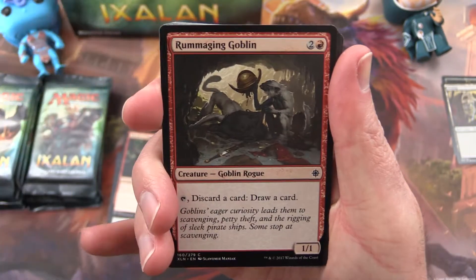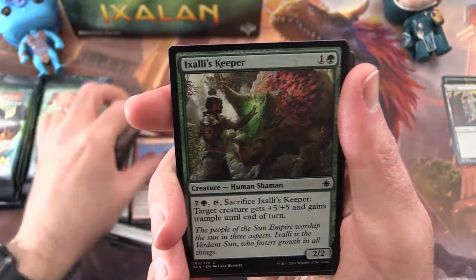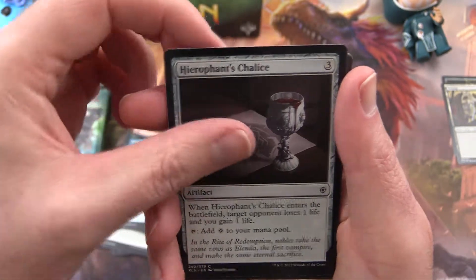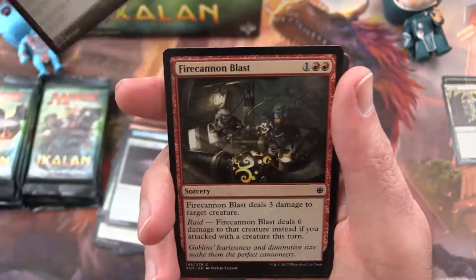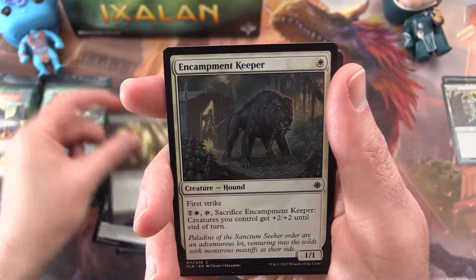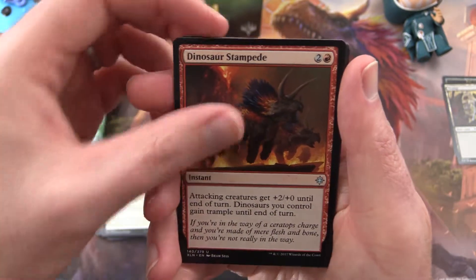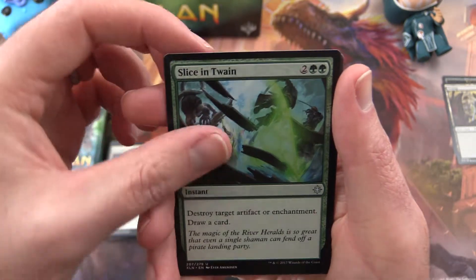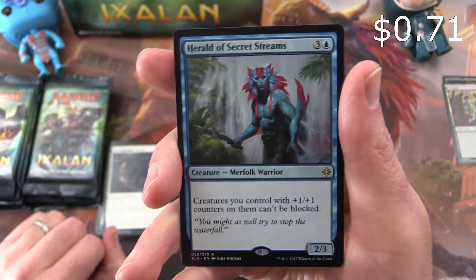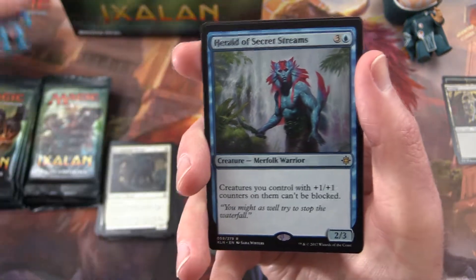Next pack: Rummaging Goblin, Bishop's Soldier, Ryle, Exile's Keeper, Siren Lookout, Hierophant's Chalice, Costly Plunder, Fire Cannon Blast, Dire Fleet Interloper, Encampment Keeper. Uncommon is a Dinosaur Stampede, Slice in Twain again, Unclaimed Territory, and Herald of Secret Streams. So I'm seeing a bit of a resemblance there.